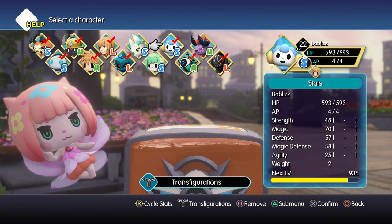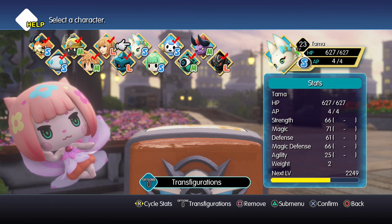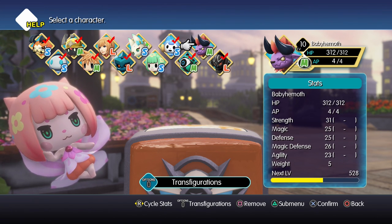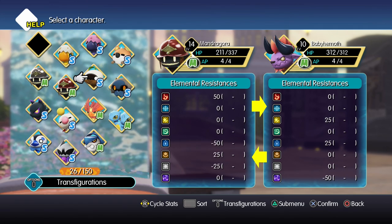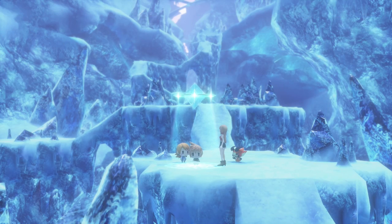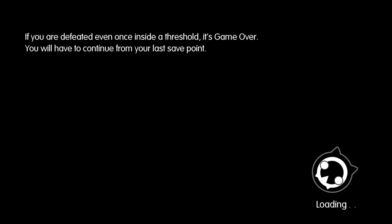At the save point, you're going to want to switch your party to get three earth-resistant mirages into it. If you've been following along with my guide, you're going to want to go with the Mithril Knight, the Princess Goblin, and then the Mandragora. If you don't have the Princess Goblin, the Cockatrice will work just fine, because all you need to do is hit 100 earth resistance, and that will still get you it.